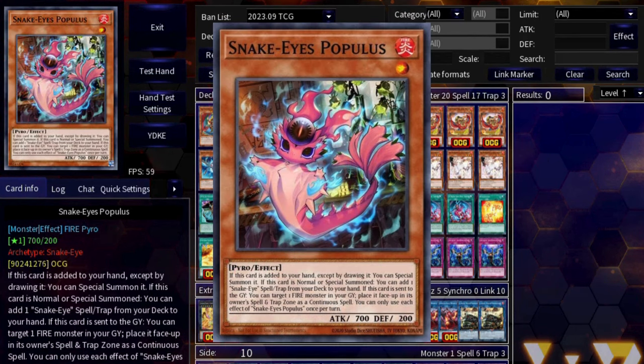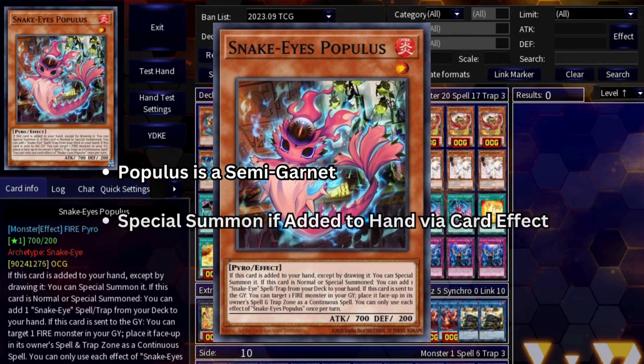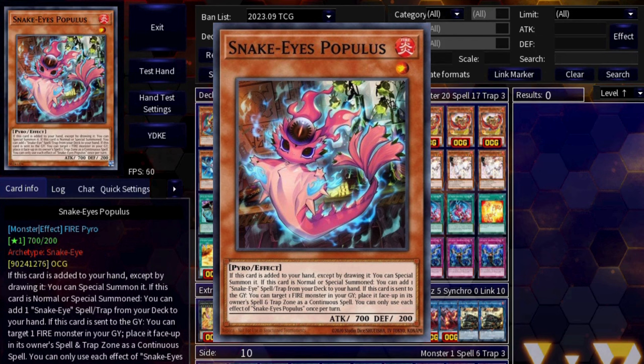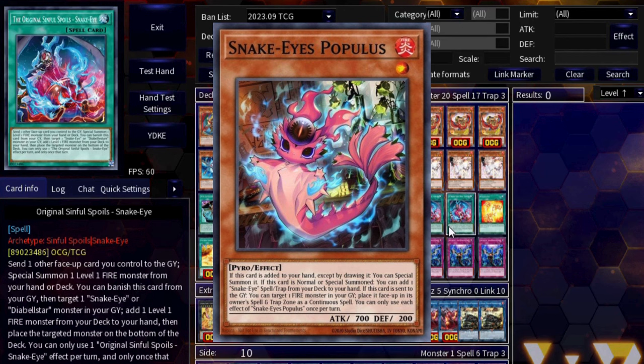Snake Eyes Populous is another level one Pyro — this is what you're normally adding with Excel. When added from deck to hand by a card effect (doesn't have to be Excel, could also be Bonfire), it special summons itself from hand then adds you any Sinful Spoil spell. This card is kind of like a garnet so you only want to run it at one. Also very relevant to the combo: if you use it as link material, it can place any monster from your graveyard in your spell and trap zone as a face-up continuous spell.